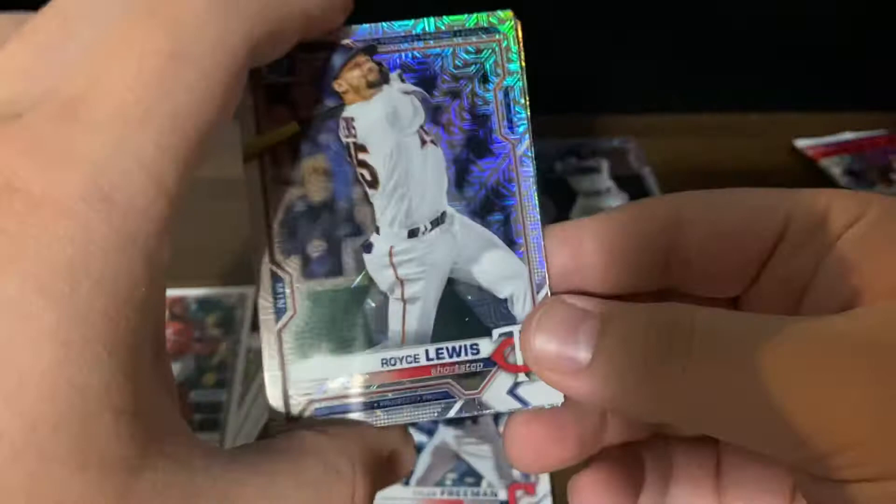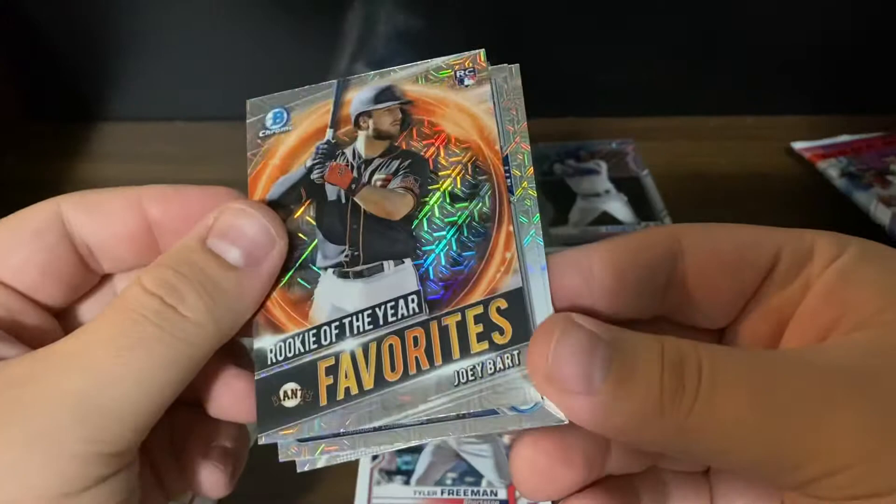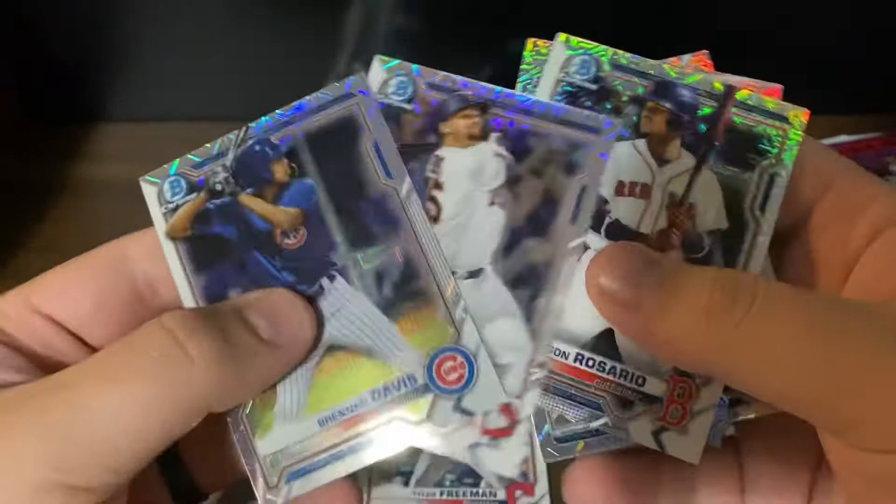Royce Lewis for my Twins, Jason Rosario, and then — there we go — a Joey Bart Rookie of the Year mojo, very nice. And there we go, Jasson Dominguez and a Brendan Davis. No Bowman First in that one but that's all right — that was a solid mojo pack.